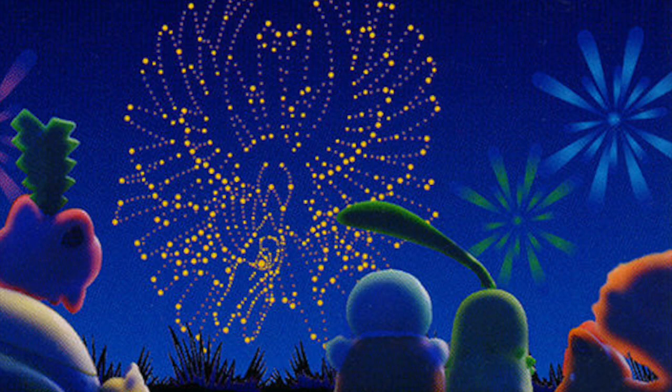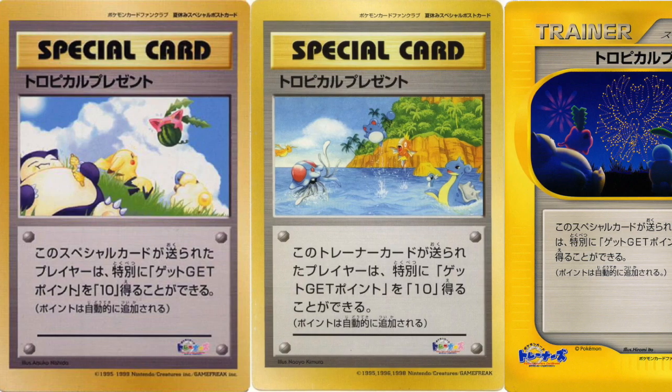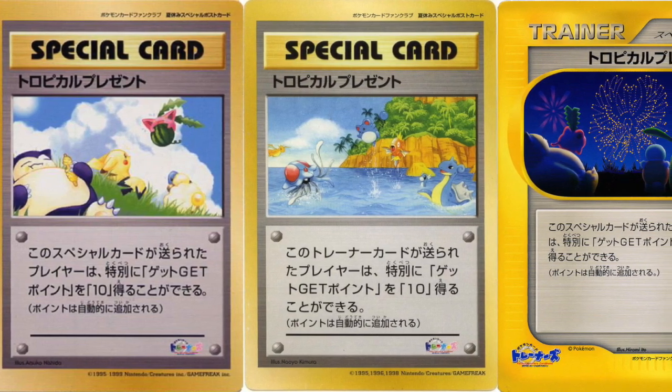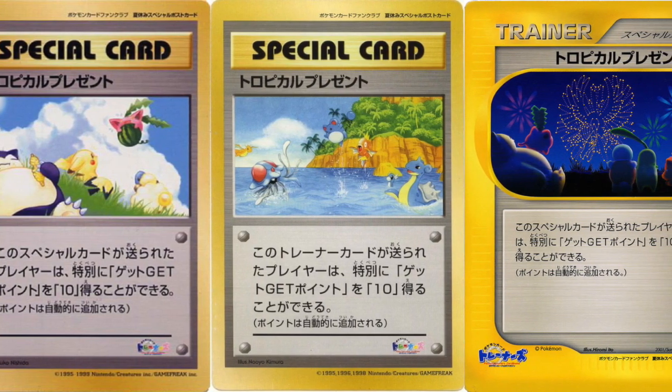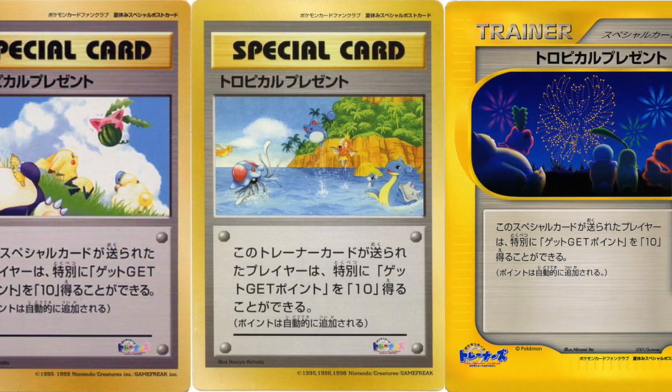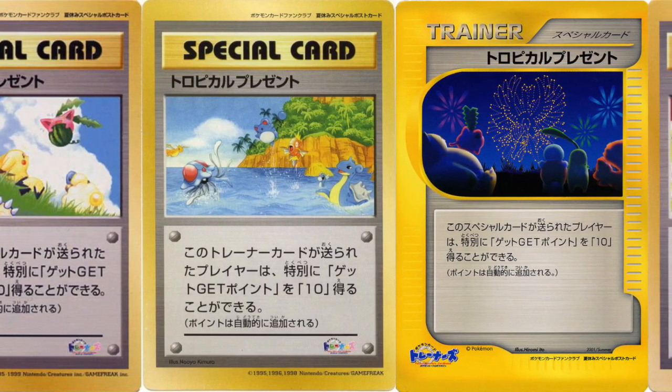Like all of the other postcard jumbo-sized cards, this one features amazing artwork. I absolutely love this one — it's my favorite of the series. Ho-Oh is one of my favorite legendary Pokémon, and the fireworks and the mood that the artwork sets are incredible. The artwork alone is enough to make these cards highly sought after, but you also have to remember that these were technically postcards — they weren't really TCG cards, even though they were the same size as a normal jumbo card, and that makes these truly unique within the TCG and the collector's market.